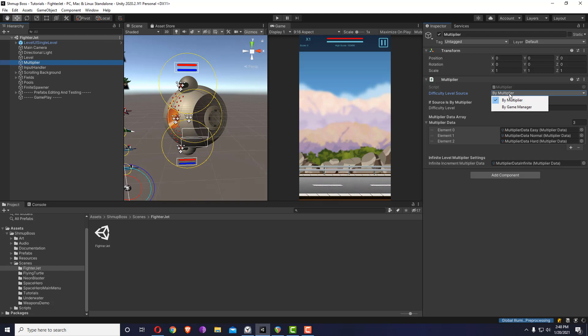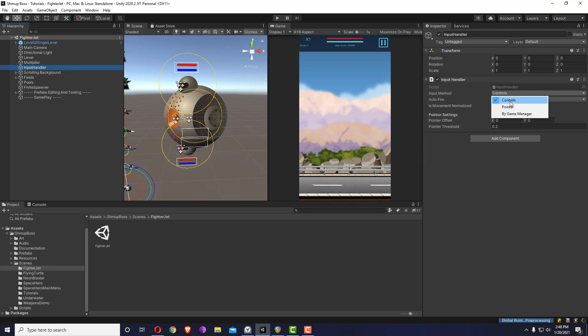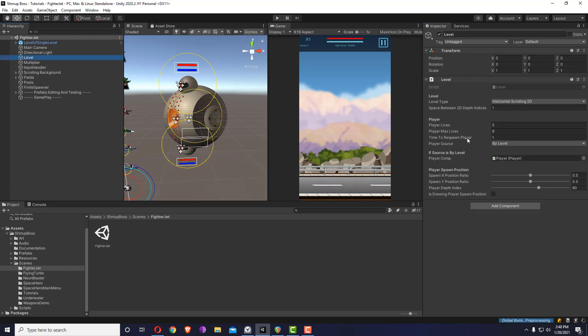When you are building just a single level, or you want to include a single level in your own main menu or your own system, just make sure nothing is set by game manager. This one is set by multiplier. Inside the input handler it's by controls — you can check the input method and auto fire. I'm disabling it, and inside the level the player selection is by level as well, and this is the prefab being used for it.